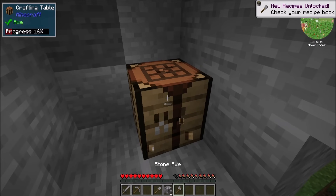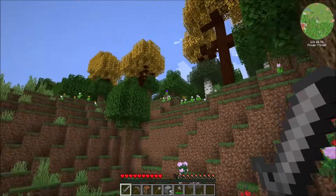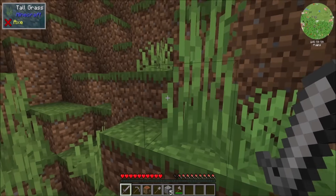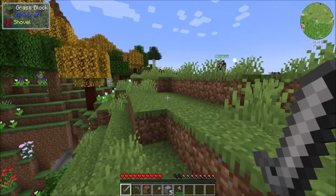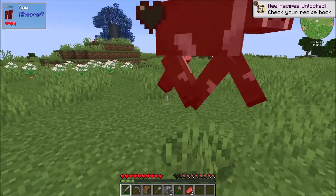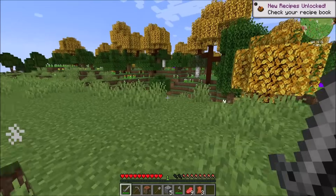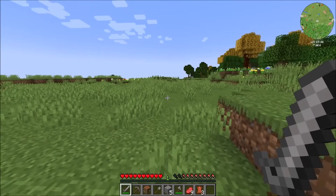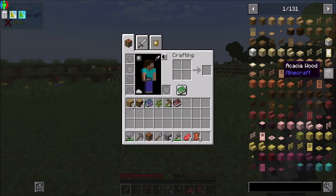That looks like a good start. We've got Advanced Peripherals, which I think is an add-on for ComputerCraft — which means ComputerCraft is in the pack. Advanced Generators — that's the one that lets you do basically multi-block generators. Applied Energistics 2, of course. You know what, I might change it up and just kind of go through the list in a different way.